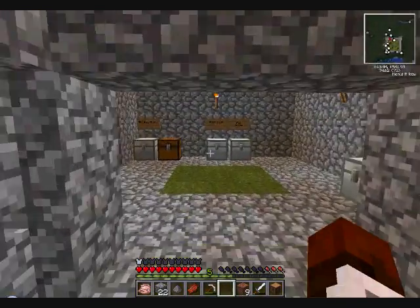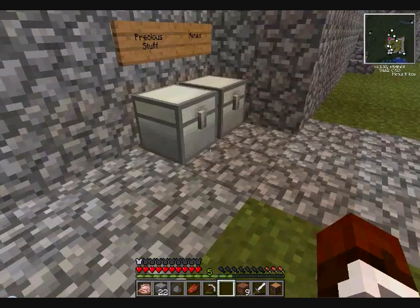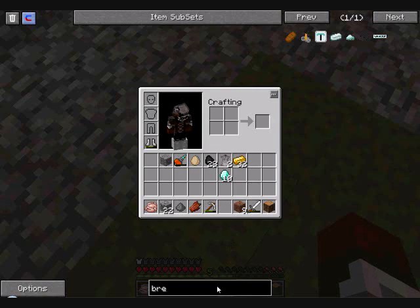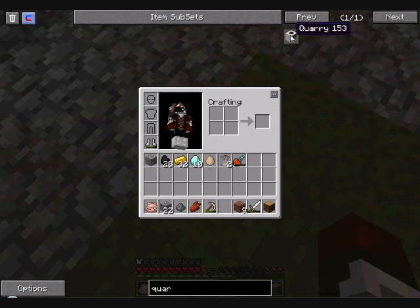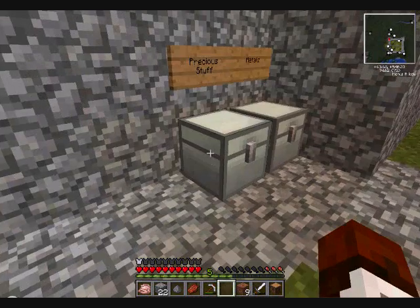I'm going to start work on a quarry. A quarry is not an endgame type thing, but it takes lots of materials. Let's see — quarry. It takes a diamond pick, diamond gears, which are four diamonds each, and it takes two of those. So it takes a lot of materials.